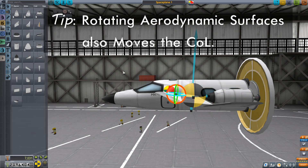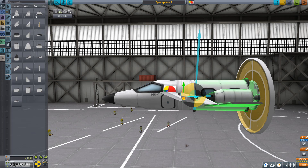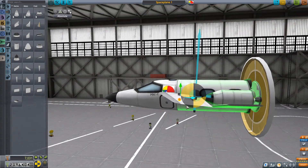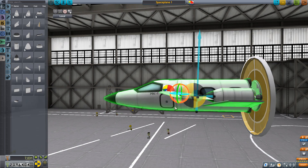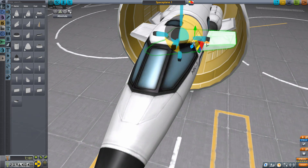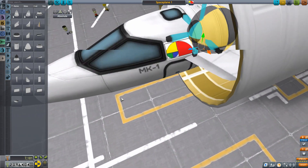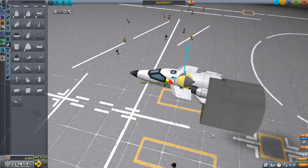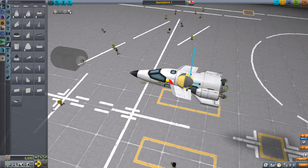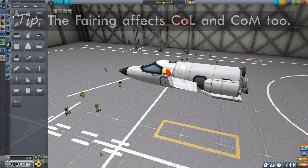You can also control the center of lift by rotating aerodynamic surfaces either forwards or backwards. I'll move it forward and then tilt it back a little bit — aesthetics matter too. Again, we've got to fit inside the fairing, so we'll slide everything inwards. Once we take the fairing reference away and look at the center of lift and center of mass together, that is actually looking okay. Let's remove those overlays.